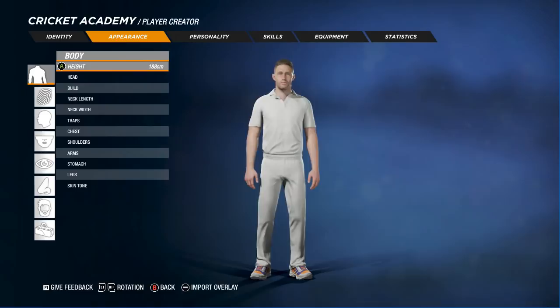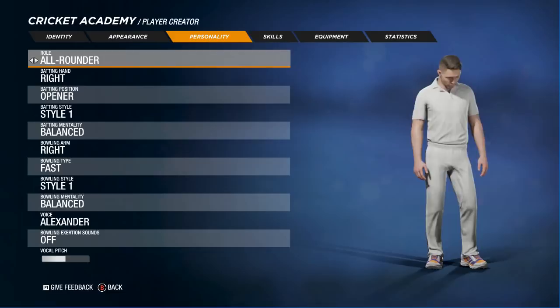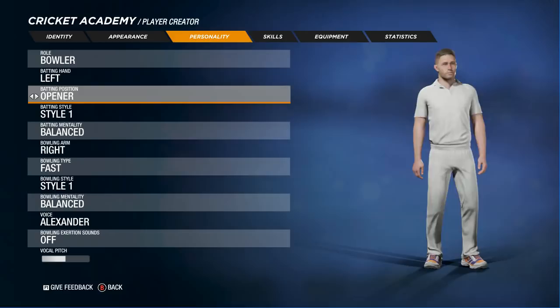Personality - okay, so it's pretty basic stuff. You can choose all the stuff you would expect: right hand, left hand, opener, top order, middle order, lower order. Batting style - okay, here we go, so let's go through all the styles.